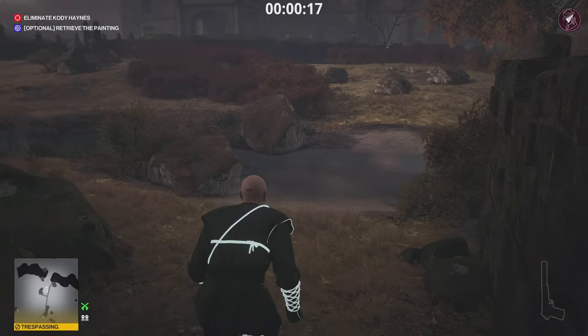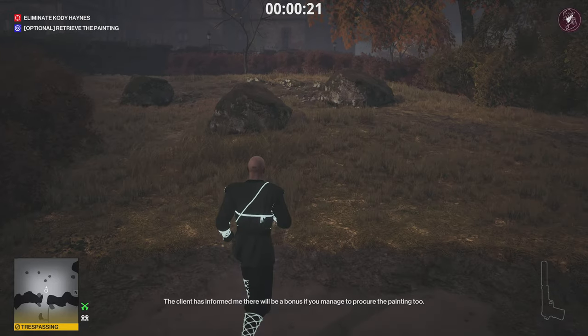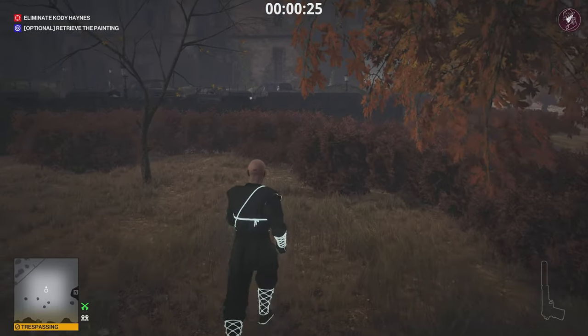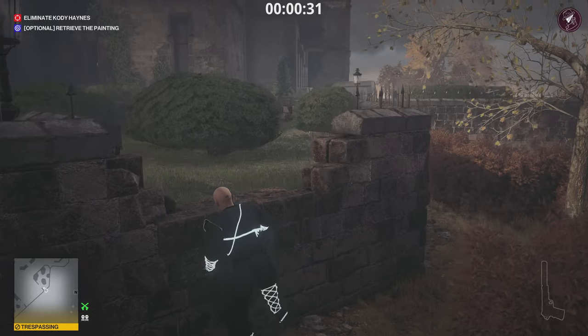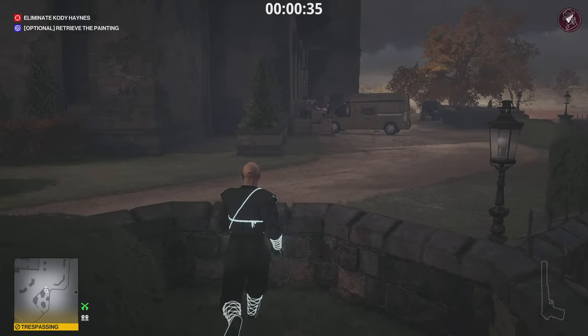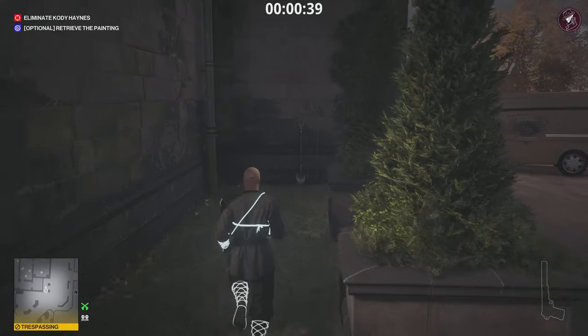Jump over this wall. Those bushes and that red van seem a bit different - I've played Dartmoor tons of times but I don't remember them being there. Maybe it's just different for this contract. Vault up here and just in front of you past this wall there's a pipe in the corner - take that pipe up to the next floor.